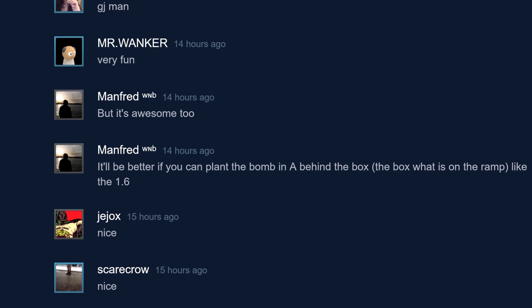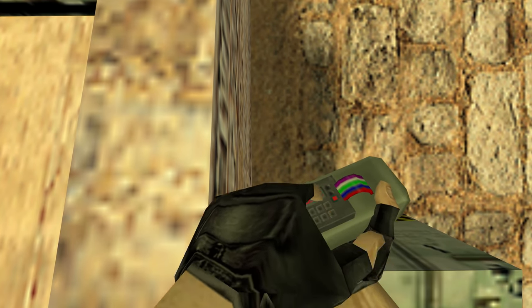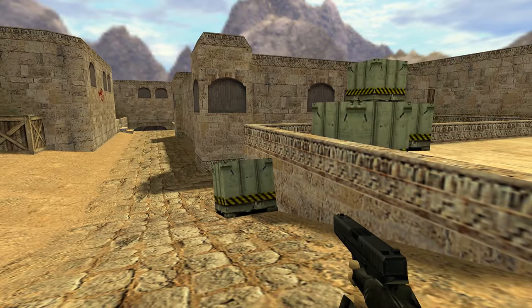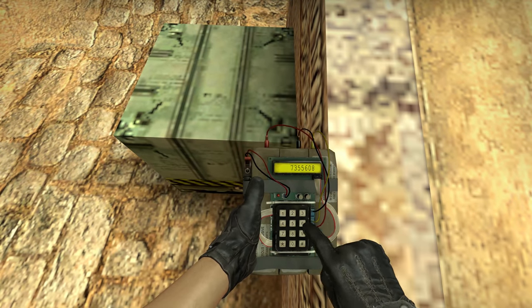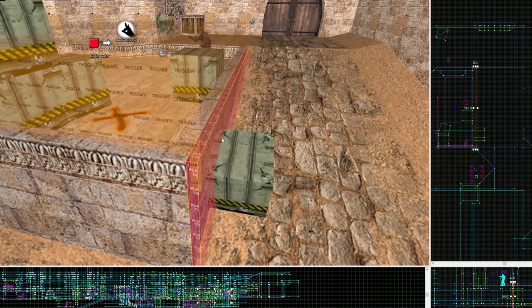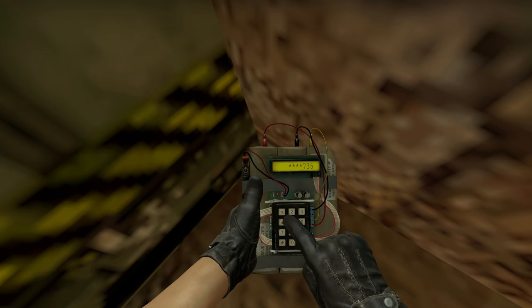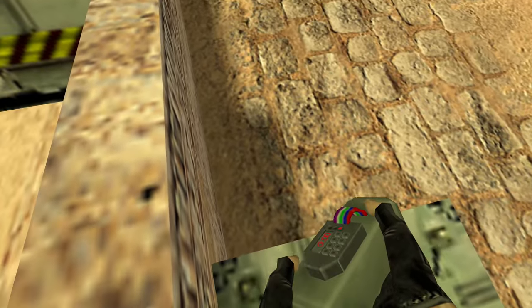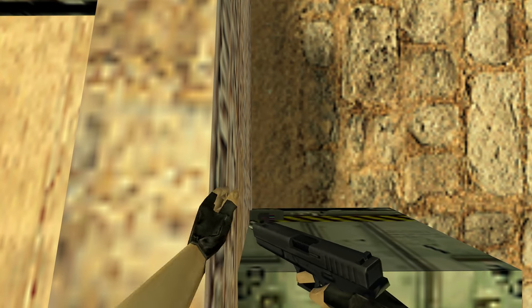Manfred reminded me that by standing on the very edge of the A site, you could plant the bomb on the ramp in 1.6. To recreate this I tried extending the bomb plant area, but CSGO requires that you plant it when stood on the ground. I next added a player clip block to stand on, hoping the C4 would fall through to the ground below, but it did not. The only way to allow it would have extended the bombsite down the side, giving terrorists an easy plant not present in the original. So I accepted this is one bug that cannot port across into CSGO - this game's too damn bug resistant for that.